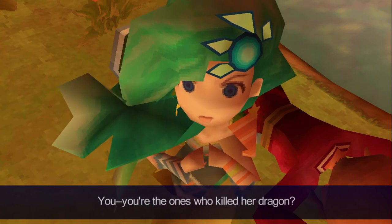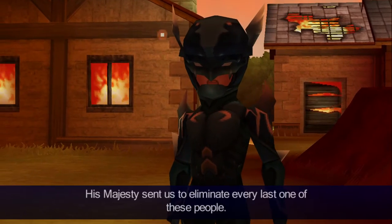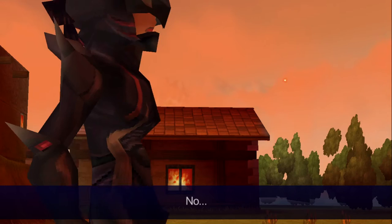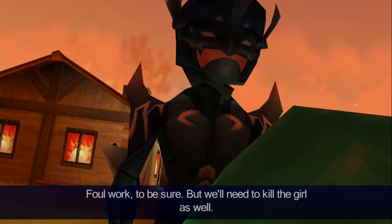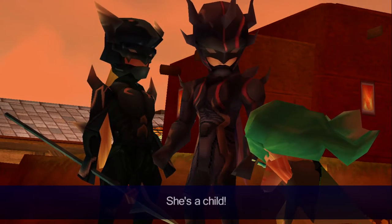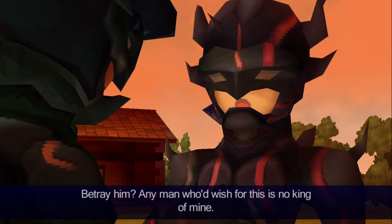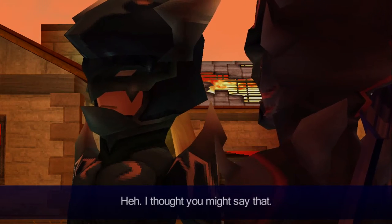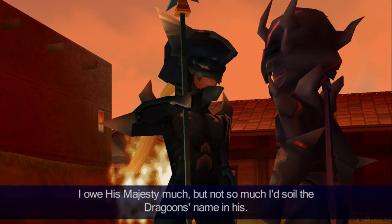You're the ones who killed her dragon?! Forgive us — we had no idea this would happen to your mother. His majesty sent us to eliminate every last one of these people. No. Foul work to be sure. We'll need to kill the girl as well. Kain! It's her or us, Cecil. She's a child! You'd betray your king? Betray him? Any man who'd wish for this is no king of mine! I owe his majesty much, but not so much I'd soil the dragoon's name. Then you're with me.